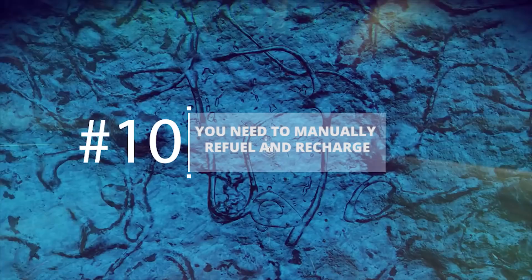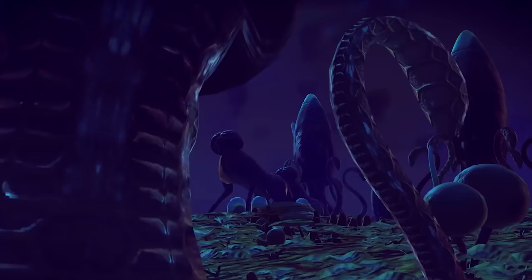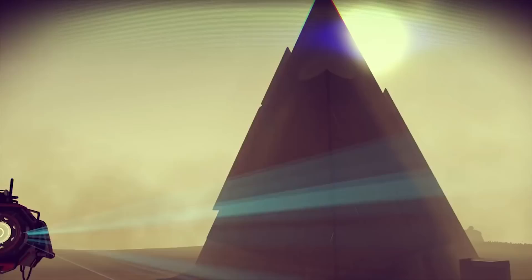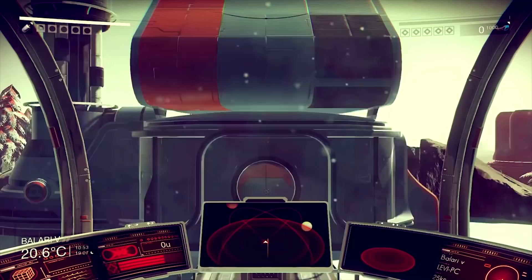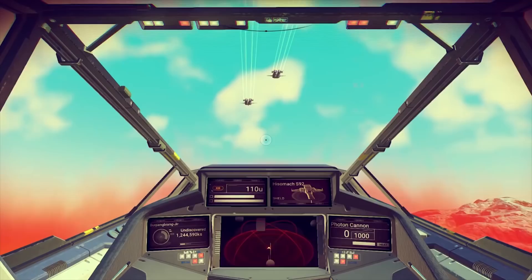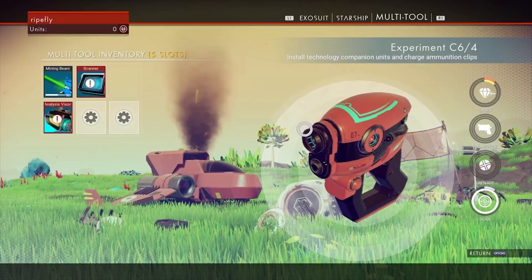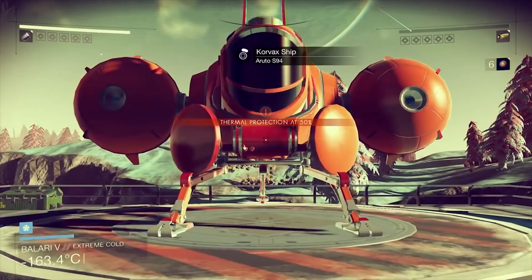You Need to Manually Refuel and Recharge. While your radiation, toxicity, insulation and the like are automatically recharged each time you enter your ship or an outpost, you need to manually fuel up and recharge some other very important tools at your disposal. Your mining beam, which you use to break down nodes around you as well as to engage in combat, must be manually charged in the inventory screen with the proper isotopes. This also holds true for your ship's engines and thrusters. If you're away from your ship or an outpost, you can even use your resources to recharge your suit's hazard insulation and life support.